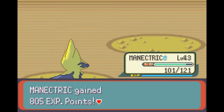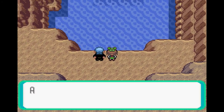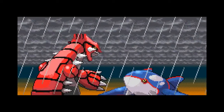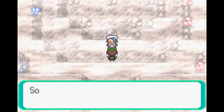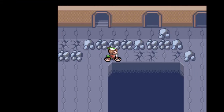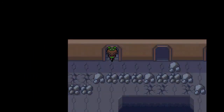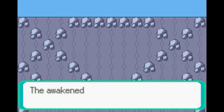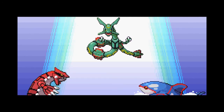Even though we wrecked Archie, he still used the red orb to free Kyogre. What followed was utter destruction with heavy rain and sunlight switching periodically because Kyogre and Groudon were having a flexing competition at Sootopolis. To find a solution, Steven took us to Wallace, who happens to be champion of the Hoenn League. He gave us the solution of waking up Rayquaza, and we went to Sky Pillar to do that. The puzzles weren't as brutal as the second visit, so it was pretty painless to reach the top. Once there, we look at Rayquaza for a few seconds and it flies off to Sootopolis, where like a mum it scolds Groudon and Kyogre for fighting and separates them.